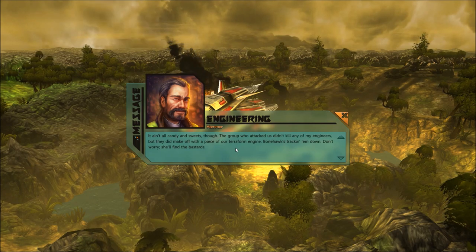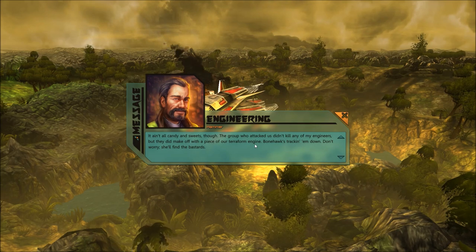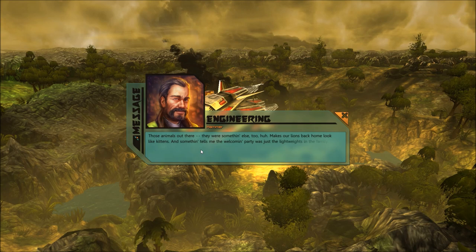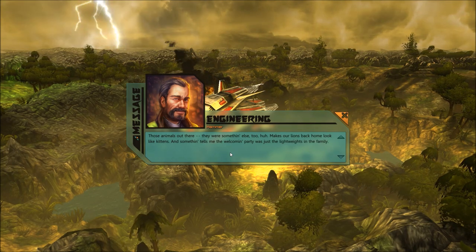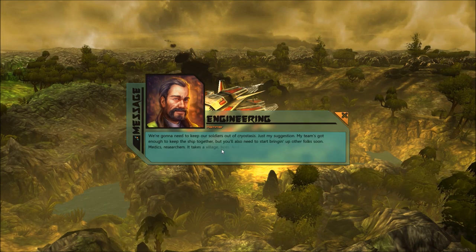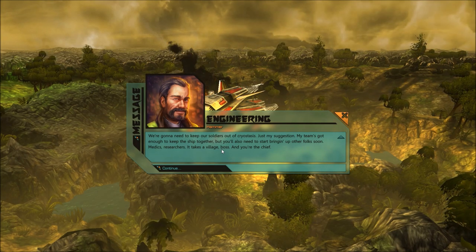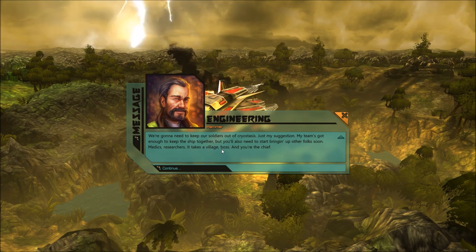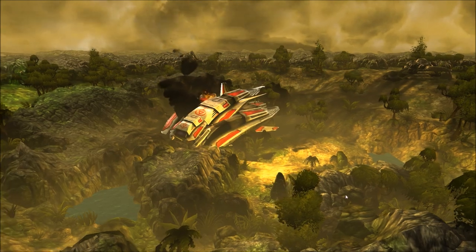The group that attacked us didn't kill any of our engineers, but they did make off with a piece of our terraform engine. Bonehawk's tracking them down. The animals out there were something else too - makes our lions back home look like kittens. We're going to need to keep our soldiers out of cryostasis. The team's got enough to keep the ship together, but we also need to start bringing up other folks soon - medics, researchers. It takes a village.